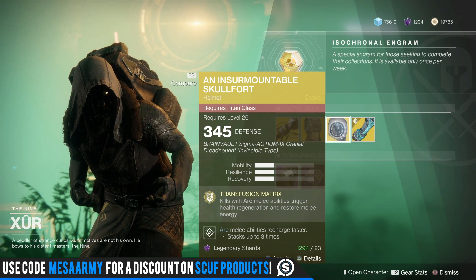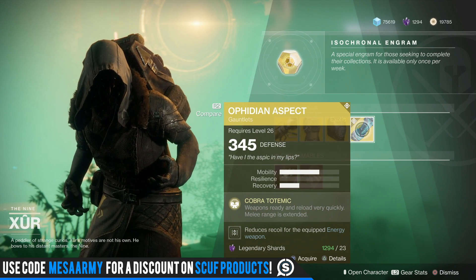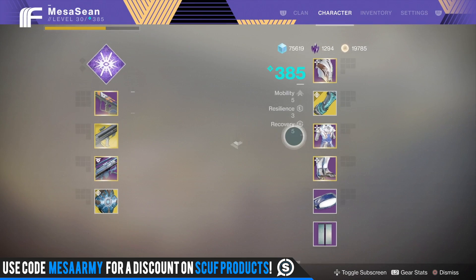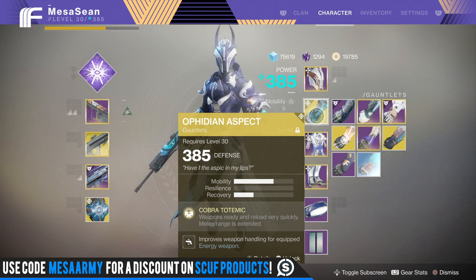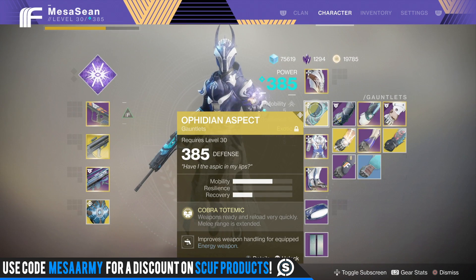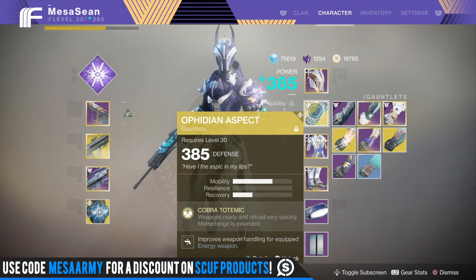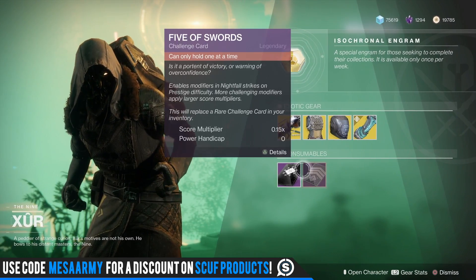Insurmountable Skullfort for the Titan — kills with Arc melee abilities trigger health regeneration and restore melee energy. Good old Ophidian Aspect — I literally never take these off my Warlock, it's my main exotic. The only other Warlock exotic I like right now is the Vesper of Radius. Weapons ready and reload very quickly, and melee range is extended.